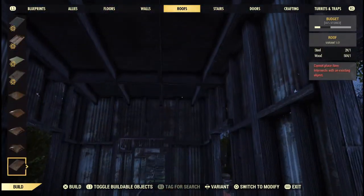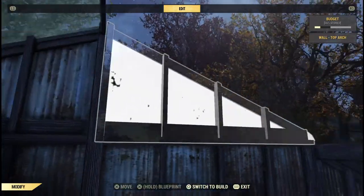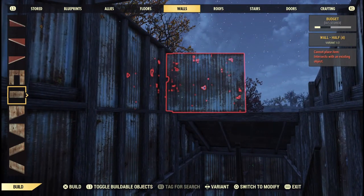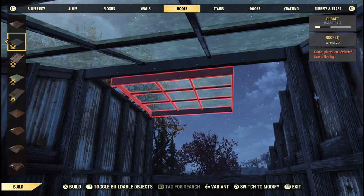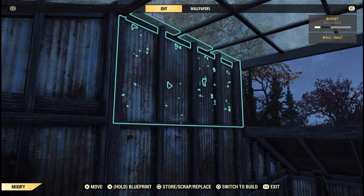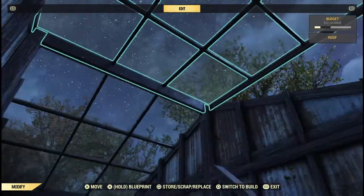Now I want to create a skylight that looks like it's hinged open. I'll use a flat roof piece here, which means snapping a half wall up temporarily and then putting the slanted roof back down. Now it looks like it's hinged open.